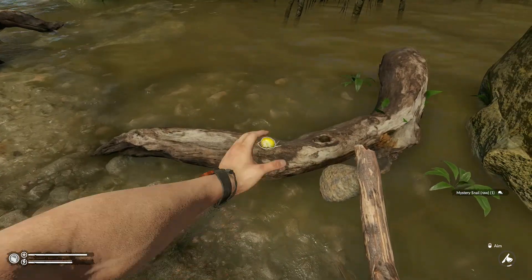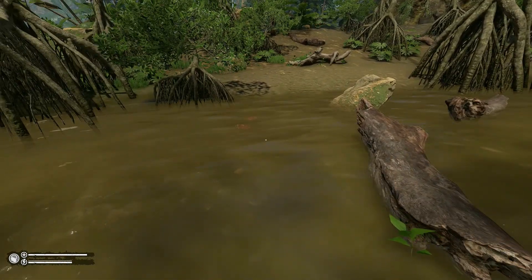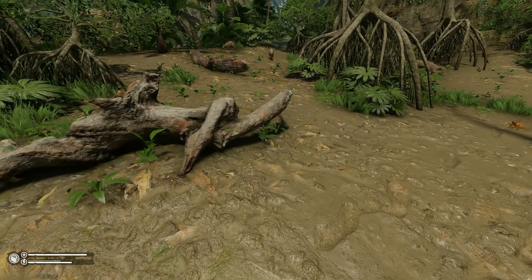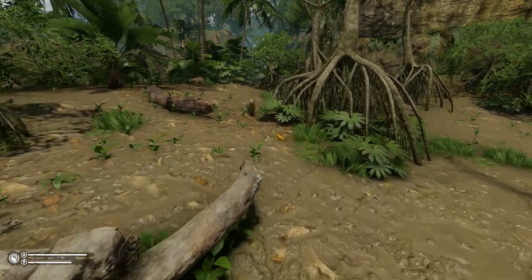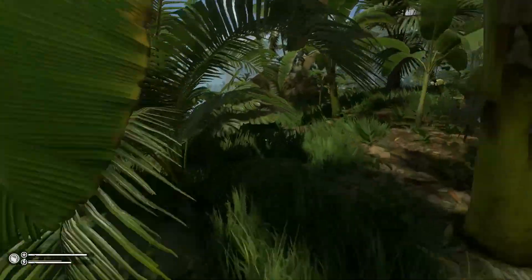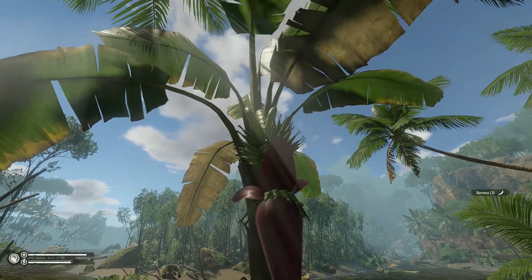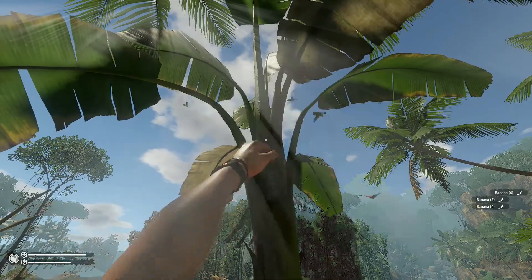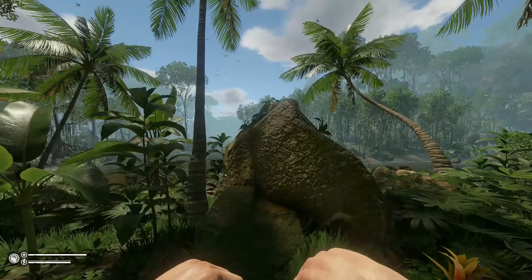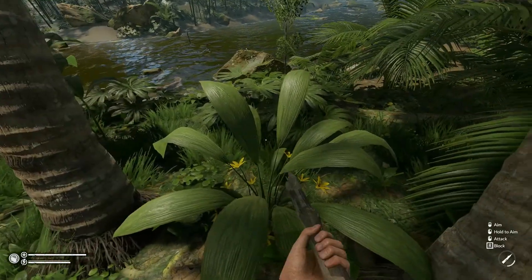There's a mystery snail — we could probably eat that at some point if we got pretty desperate for food. I'm not sure if there's anything in this water that could be dangerous. That looks like some type of animal we could use for food, maybe a little bit harder to kill than I first thought. Some more bananas — we definitely need those. We have to be careful about weight, you can only carry so many pounds of things. Let's harvest this stone, we'll need it.